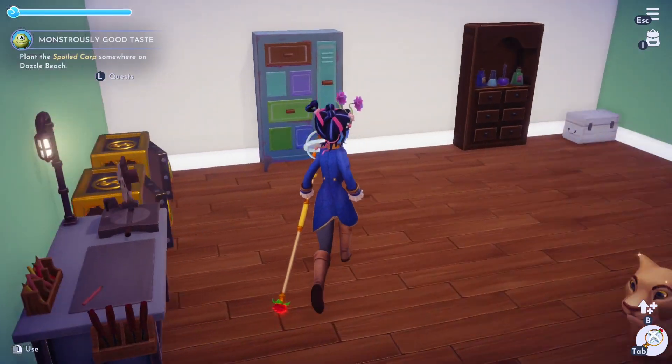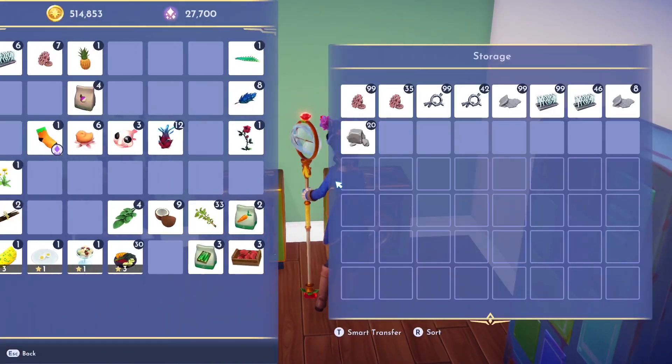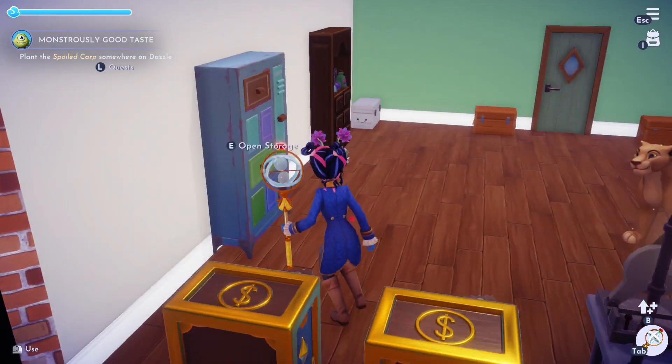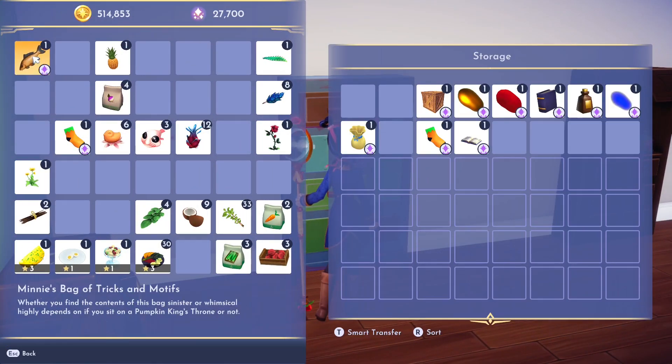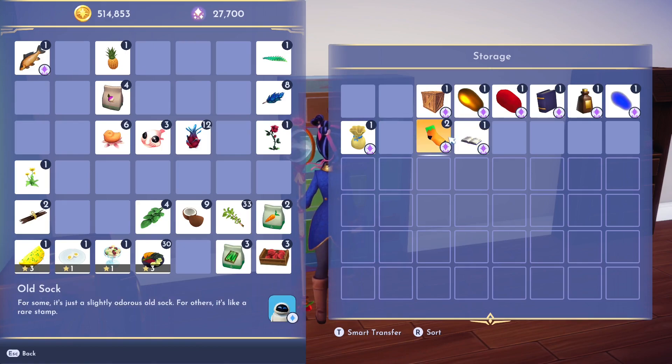It's like we're getting presents! We didn't get them though. Okay, we need to get the spoiled carp - and look, we have one sock. Sorry, now I have two socks. We need one more for that quest.